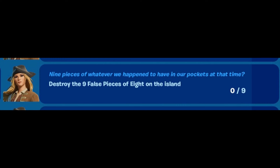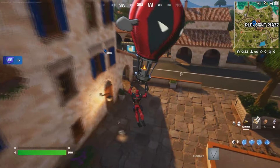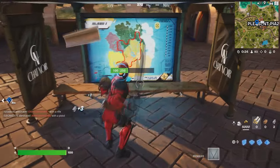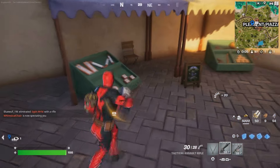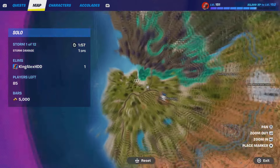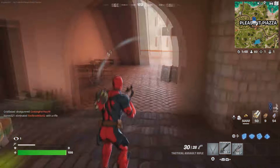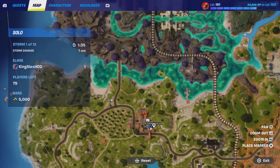The next challenge is to destroy nine pieces of eight on the island. Come to this location right here — the pieces will be down here. Just destroy them by melee, like that. I'll show you another location, which should be right over here in this spot. Destroy them by melee. The last one from this location, number three, is right over here in this spot.